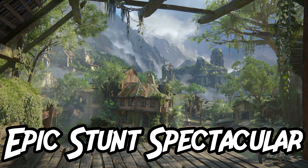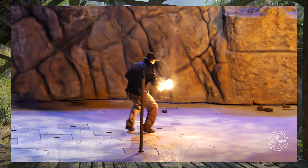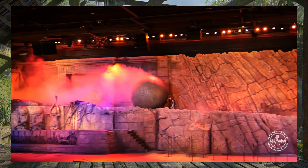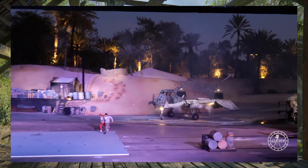Epic Stunt Spectacular. Located at Hollywood Studios in Orlando, Florida, the Indiana Jones Stunt Show Spectacular is a stunt show that is pretty spectacular. In the show, they reenact scenes from Raiders of the Lost Ark with some pretty impressive stunts. If you ever find yourself in Hollywood Studios, I would definitely recommend checking this one out.